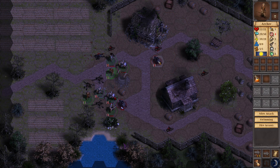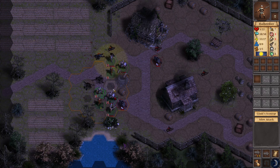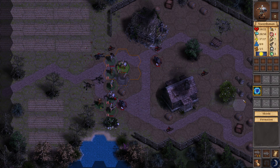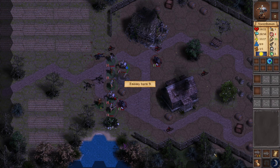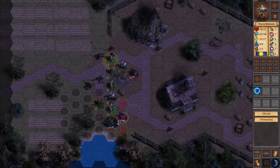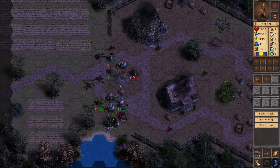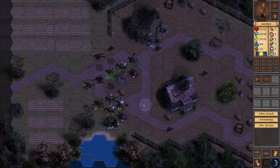Better come up here and help. He might be safe there — I don't know. Then this guy — defensive stance, do that. Unit receives plus six for one turn. There you go.